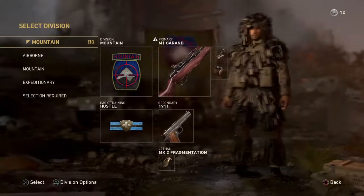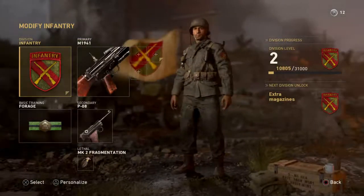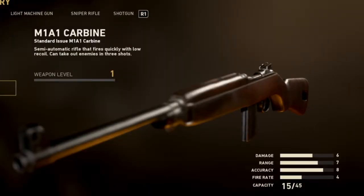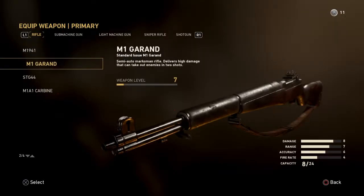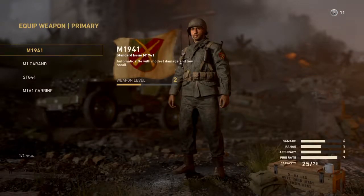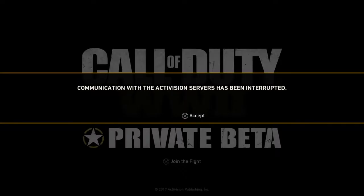I'm going to go Infantry and I want to unlock the new M1A1 carbine, which I'm thinking is not too much different from this, but I really have no idea what the difference is, so hopefully it's a fun gun. Oh my god, I didn't even get to choose it — there we go again, can I not join a game?